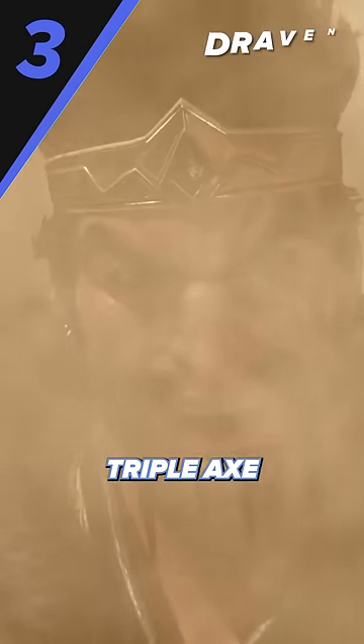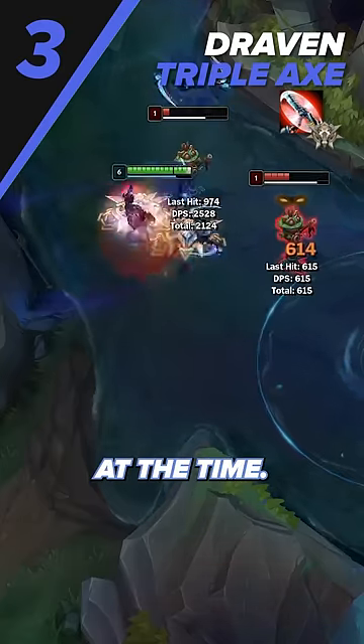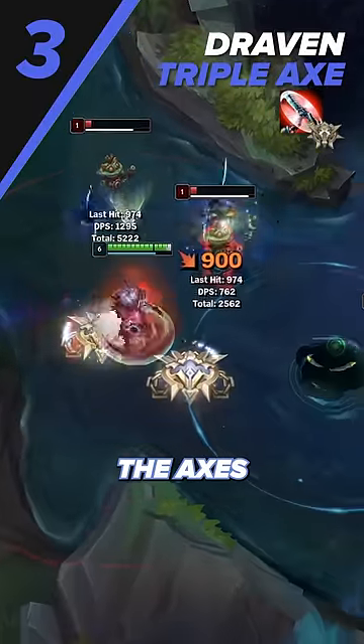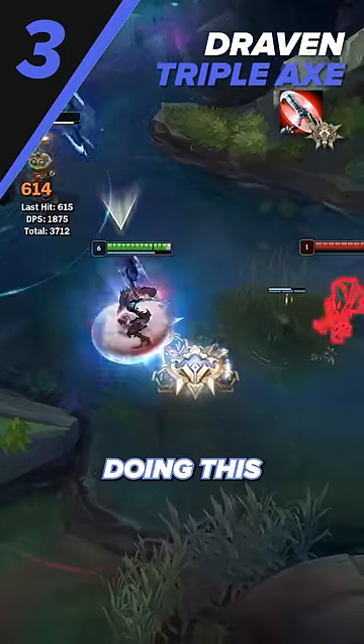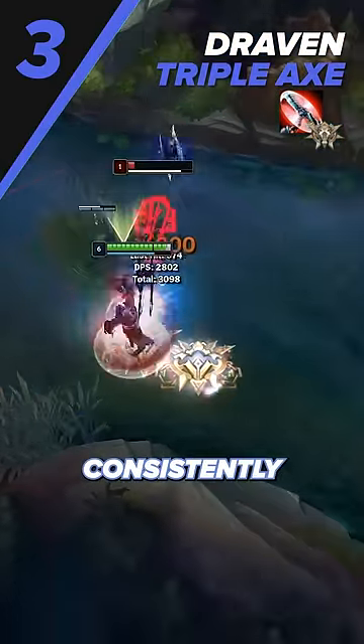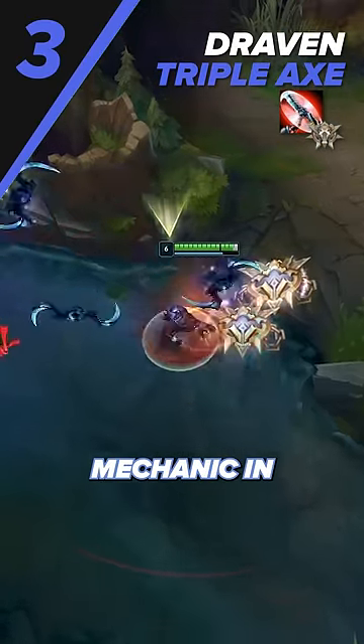The last thing we'll talk about is the Triple Axe on Draven. Draven's Q only allows you to hold two empowered axes at a time, so to get a third, you have to constantly attack to juggle the axes, with at least one always being in the air at any point in time. Doing this just when farming is hard enough, but consistently keeping up a third axe for trades and teamfights is maybe the hardest mechanic in all of League.